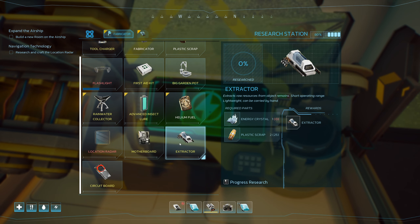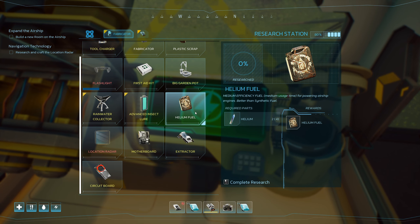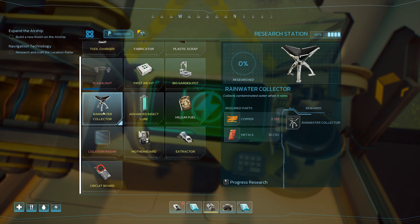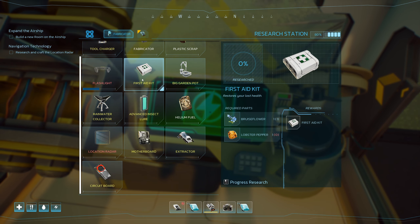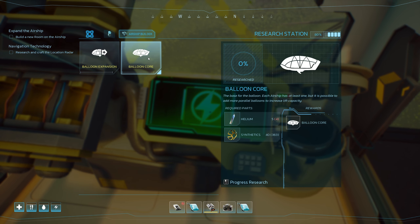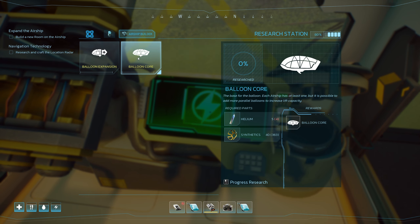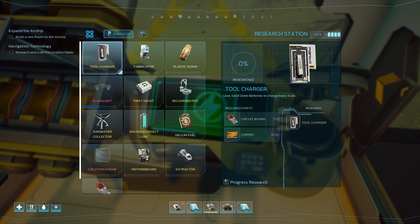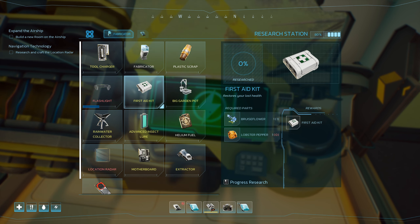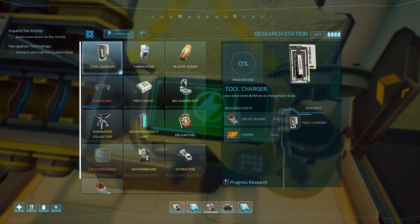I was kind of hoping to find copper on there. Rainwater collector. Yeah, everything needs copper. Base for the balloon. Did I see a charging station? Tool charger. Copper again.